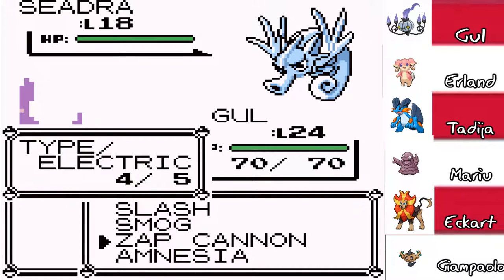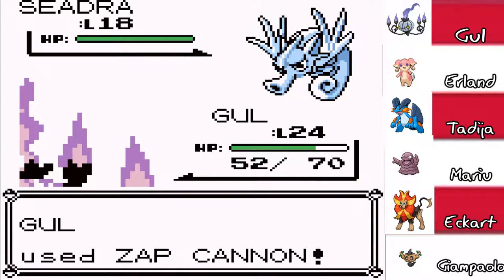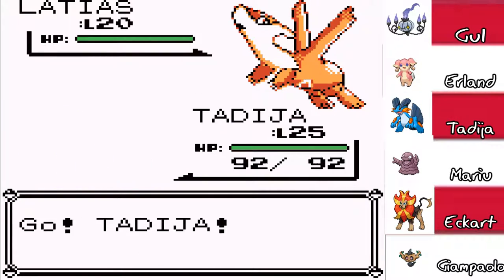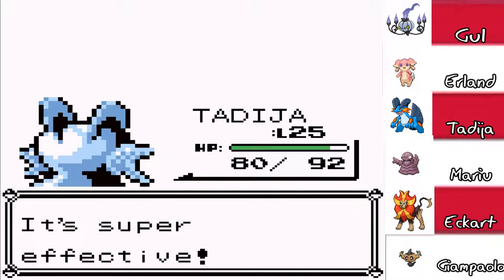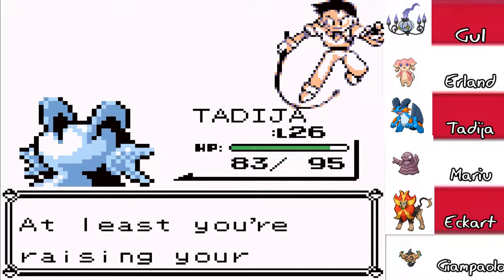I'm gonna stay in for the Zap Cannon. So that does 18 damage guaranteed. Please kill please kill please kill. Thank you Goal. Do not have another water type. We have to switch. I need the Blizzard. Oh god, this is level 20. I forgot his highest is — please take it. There we go. I'm not sure if this will kill but it should. Thank you, good job Tadija. You're so beautiful Tadija. At least you're raising your Pokemon.